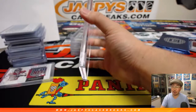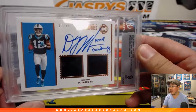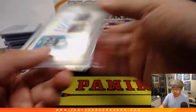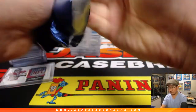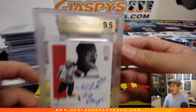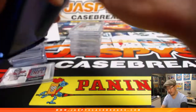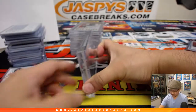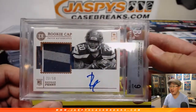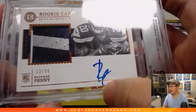DJ Moore, Keep Pounding, Dual Relic and Auto, 27 out of 50 — graded 9 and 10. Number seven is Iraiz Moreno. Very nice. Couple more to go — good luck, everybody. Nick Chubb, Go Dawgs, one out of 25 — goes to Tim Martin, graded 9, 5, and 10. And the last hit — Rashad Penny, 23 out of 50, rookie cap patch autograph, number three — Iraiz Moreno. Graded 9 and 9.